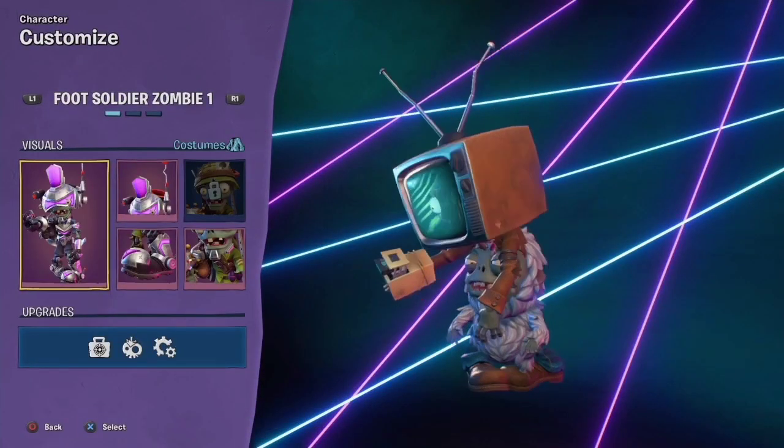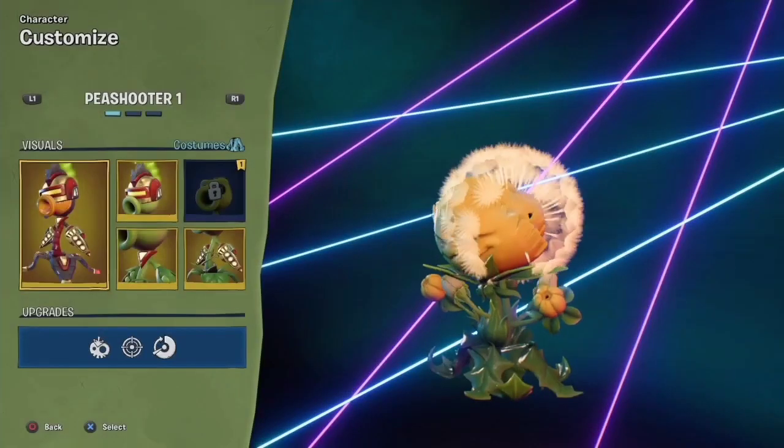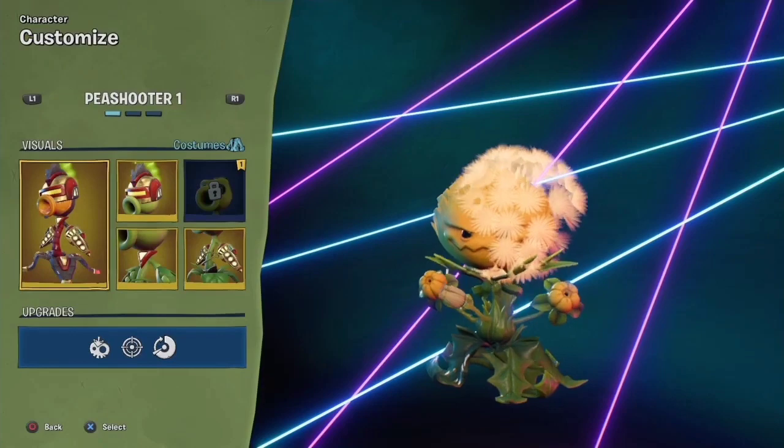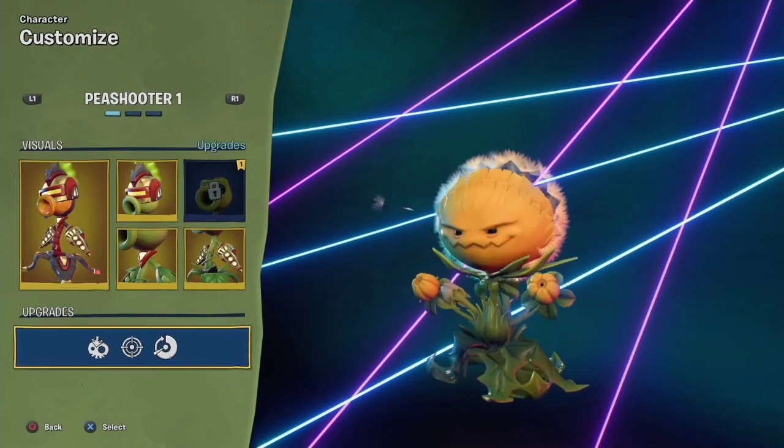The next step is you're gonna want to click Customize, and it'll look like this — it'll have both of the characters inside of each other. And that means you've done it right.